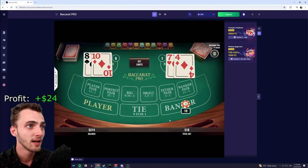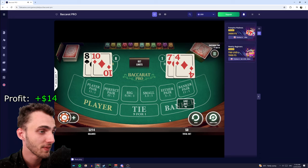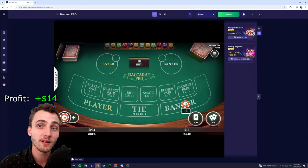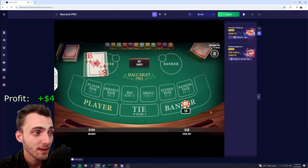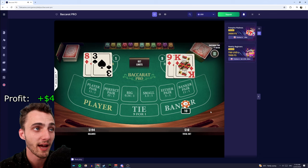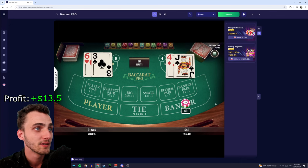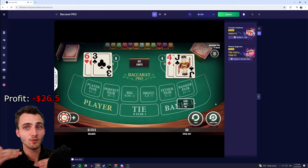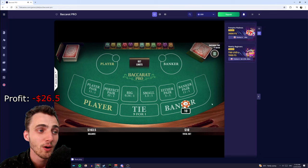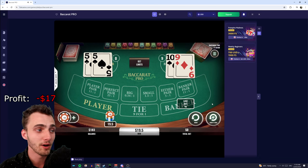I'm putting another $10 bet down on banker. We get dealt an eight for the player so we don't get any extra cards — we lose. That's a good example of only losing one unit, compared to the Martingale or D'Alembert where we would have lost a lot more. We lost again, but we're still up — still ahead of where we began. Sometimes if the board is really choppy, especially in a real casino, I like to walk away for a couple of hands and wait until I see a streak of several players or bankers in a row before jumping back in.